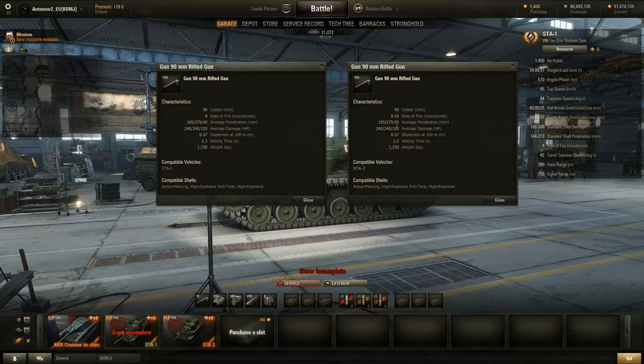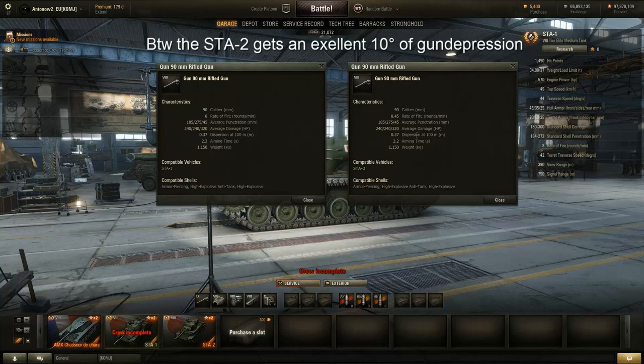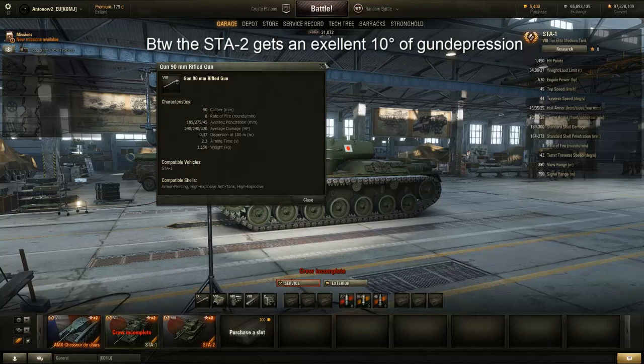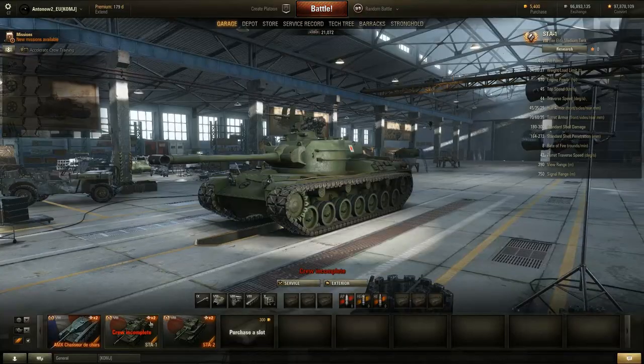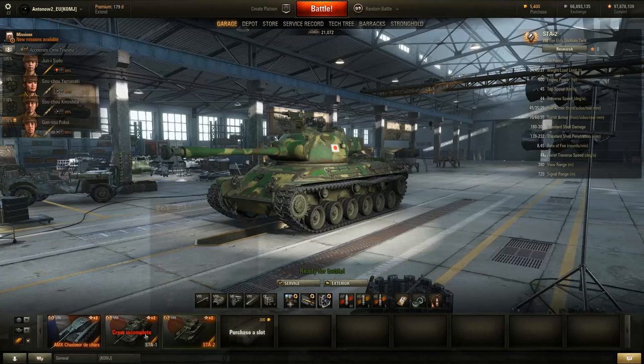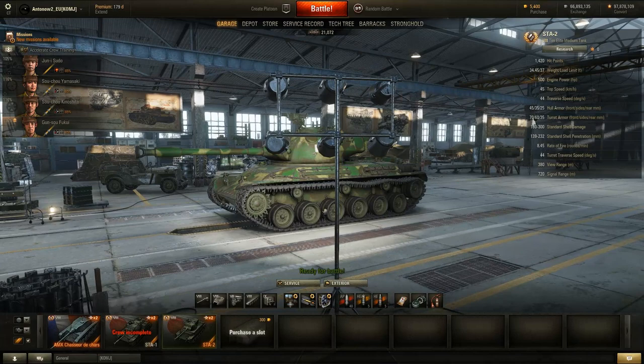The good news is that you get 275mm HEAT shells, which should be able to slice through the armor of most tanks. Alpha damage is 240, which is average for a tier 8 medium tank. Accuracy is at 0.37, which isn't very good — it's more like medium to close range accuracy rather than sniping accuracy like the CDC's. The aiming time is actually slightly better than the STA-1's gun at 2.2 seconds rather than 2.3. Of course, the gun I was comparing against was not the best gun on the STA-1 but only the second best. This tank's view range is also 10m less and signal range is 30m less than the STA-1.